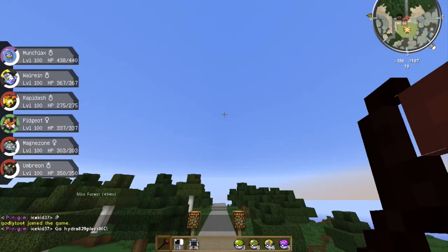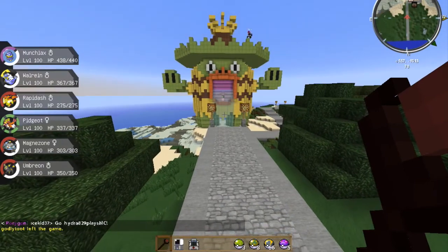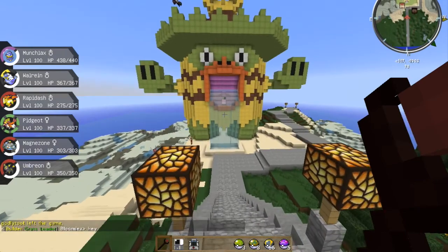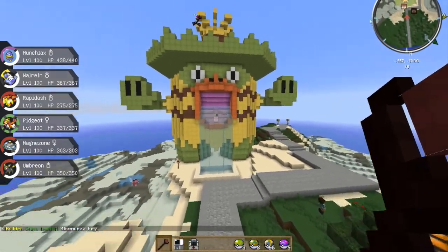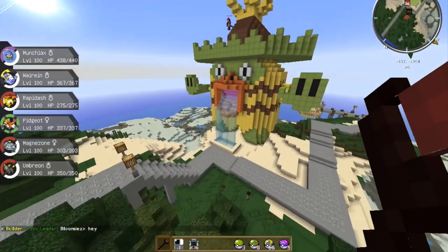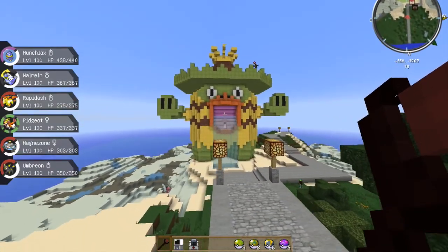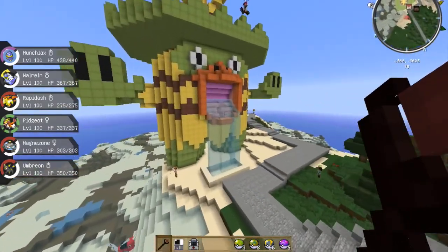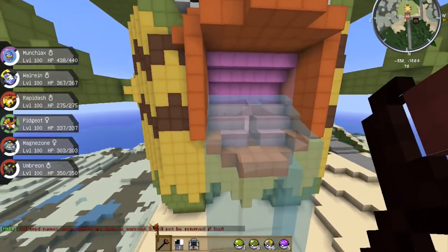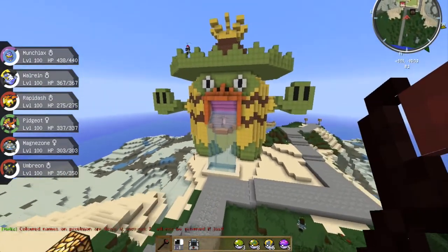So to start off, I have become a builder. My building app on the Helix server forums has been accepted. And if you see when I talk, I got the little builder sign by my name. I'm helping out the Helix server with my builds. My latest build is Ludicolo. As you can see, Jesse's hopping around on the top of him — he's just a giant Pokemon for now.